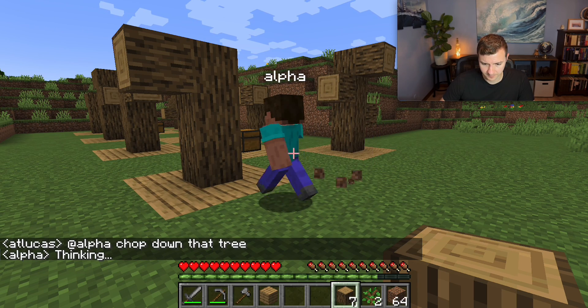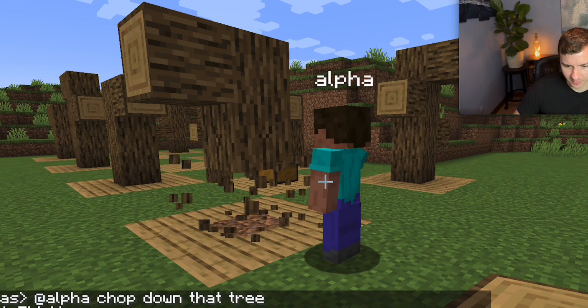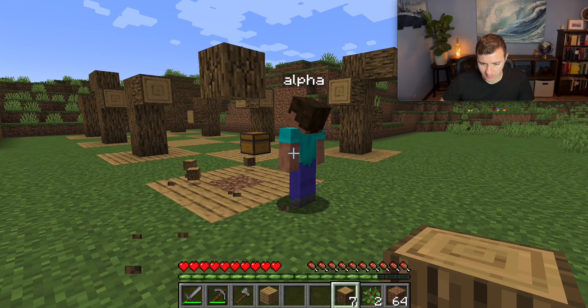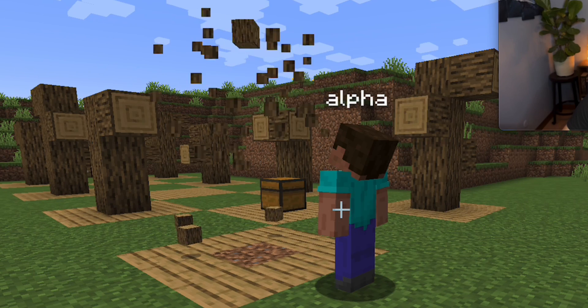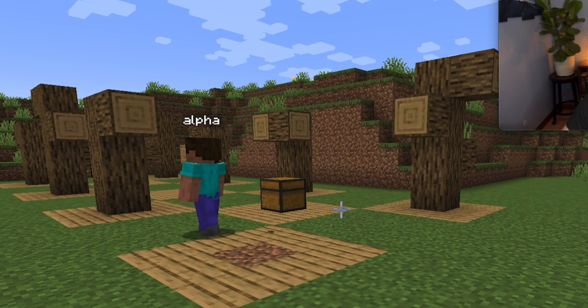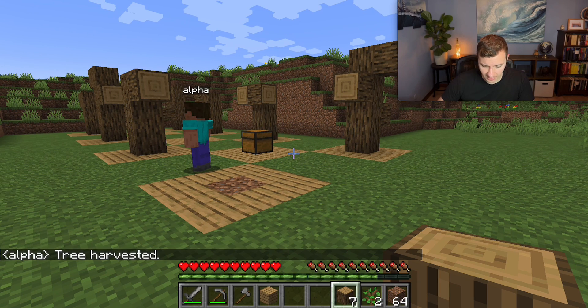Alpha's thinking, and there it goes — it's breaking the blocks of the tree, dynamically figures out which blocks are included in the tree, and once it's done breaking all the blocks it's gonna go around and collect all of the dropped wood.